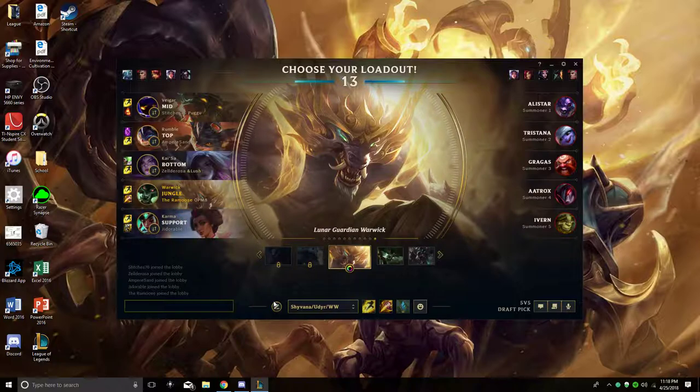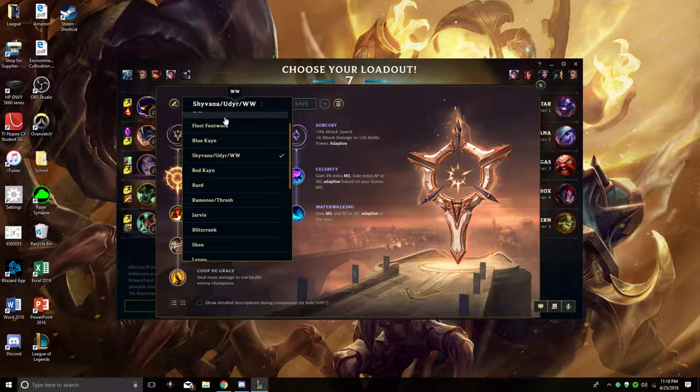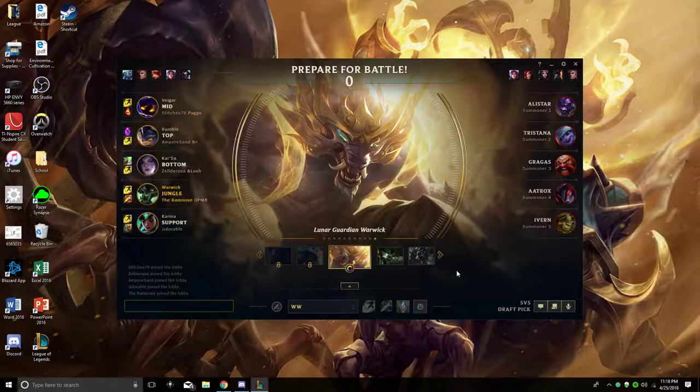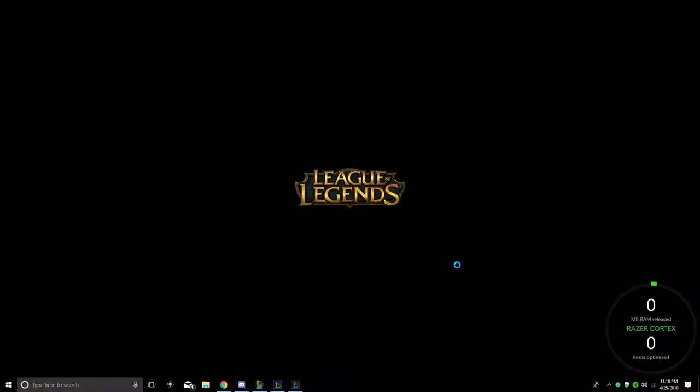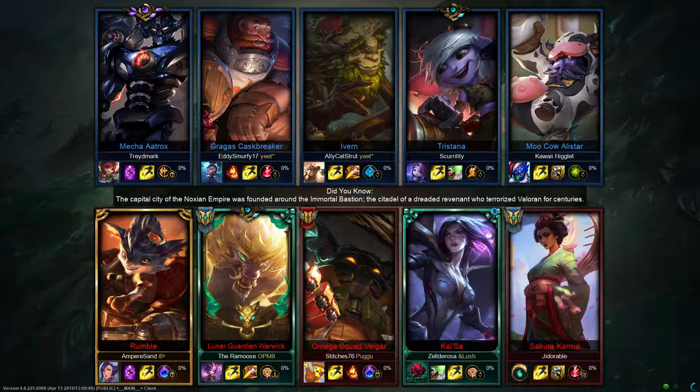Before we get into this game, let me show you what I'm running. I like to run Sudden Impact, Relentless Hunter, Press the Attack, Triumph, Alacrity, and Coup de Grace. I prefer the extra movement speed from Relentless Hunter, and Sudden Impact gives you the extra armor pen you sometimes need to get an early kill. You can run either page — trial and error, whatever works for you.